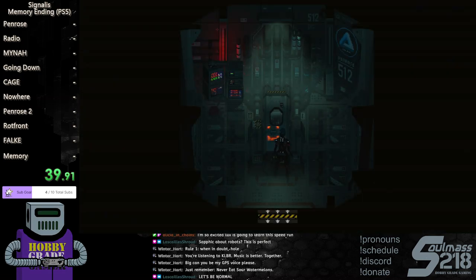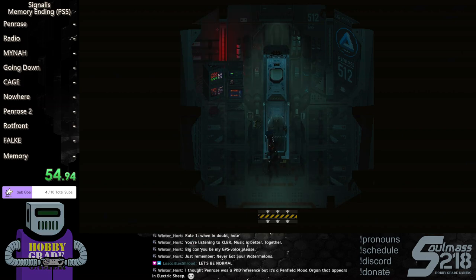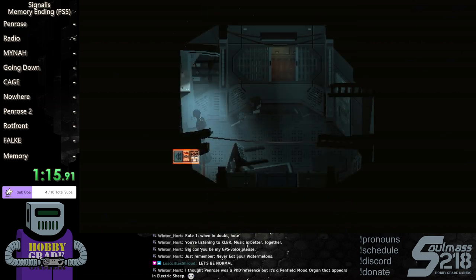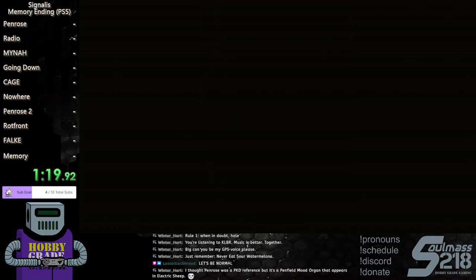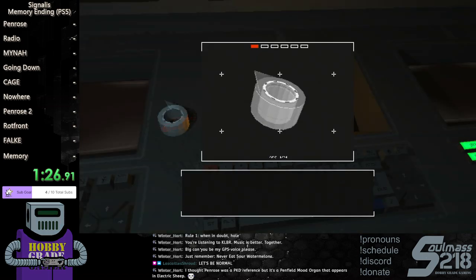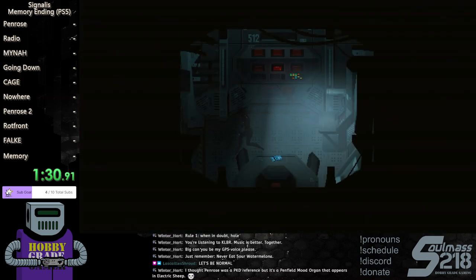Then you stand here for a bit while cryo opens and look for our soup. I'm trying to get used to X on interact because I want it to be on square. From here you want to take the door to the right of the ladder — the one with the tape on the console — and grab the tape from the console. On the red console there's a tape, take both items with you to the airlock.